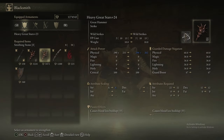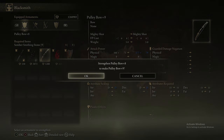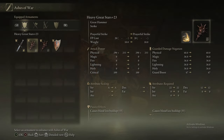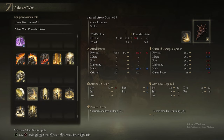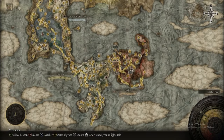Heading back to the Roundtable, we now have enough Smithing Stones to fully upgrade our Great Stars. We've still got Somber Smithing Stone 9s to go through, but the point is we're now fully upgrading our Great Stars. Nice and sexy.